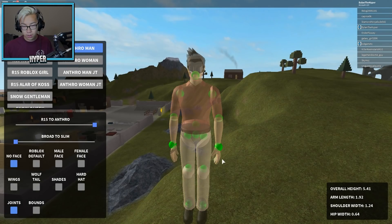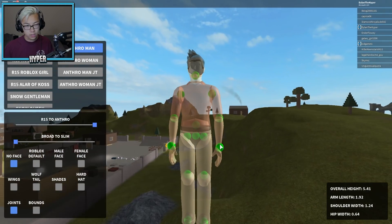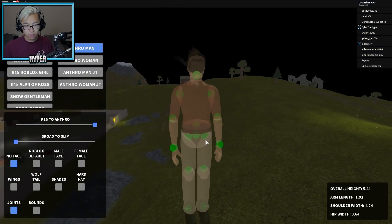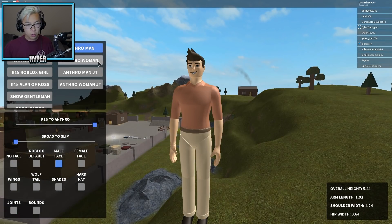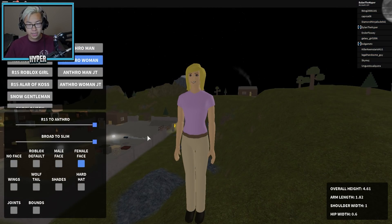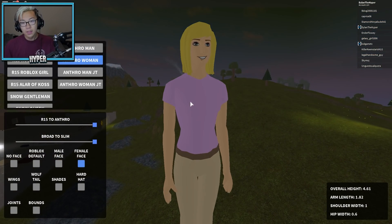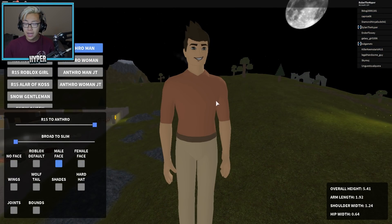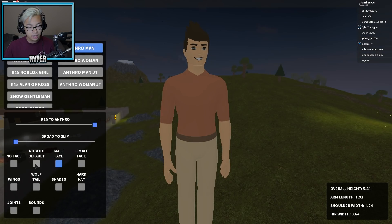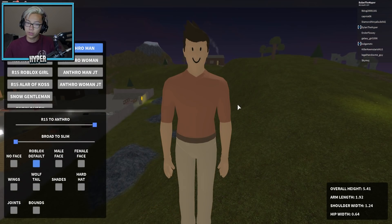So these are the joints. I don't necessarily know how this works, like if I can adjust all of this. Let's add a male face. And actually, let's test out the anthro female — let's see the female face. I mean the female doesn't look too bad. The guy on the other hand — dude, this looks weird. This just... oh gosh. I just — that's so creepy.